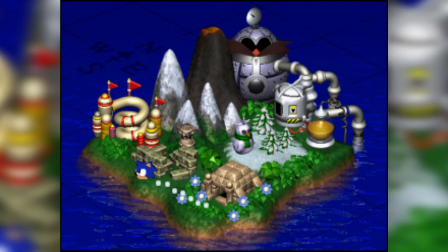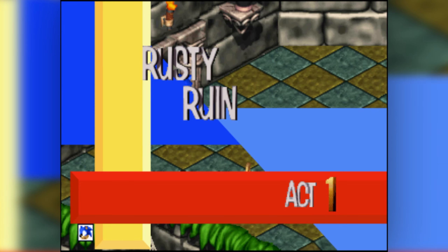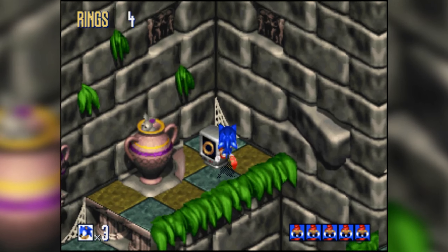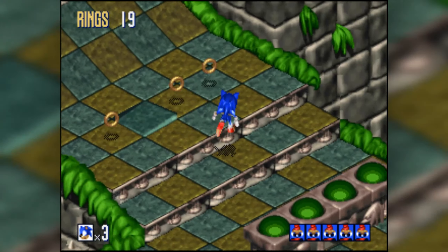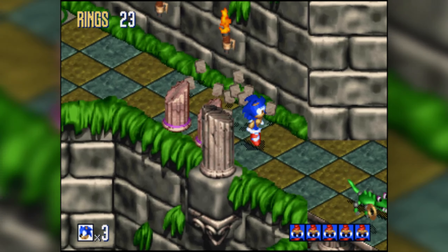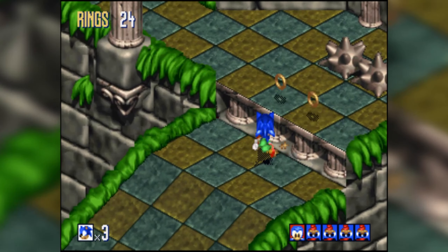Sonic, do you not see the gigantic Robotnik egg? It's right there on the north side of the island. Anyway, you'll notice that the music for this area is very chill. These digitized sound samples, the voices — I love it. It's so nice. The Genesis version has really good music but it's very video-gamey, very early Sonic. One of the songs from Green Grove actually comes back in Sonic Adventure.